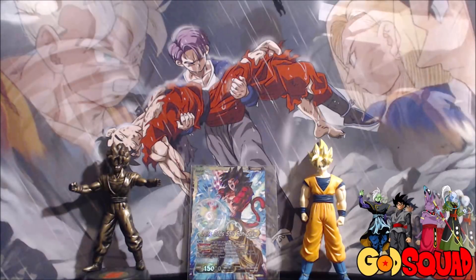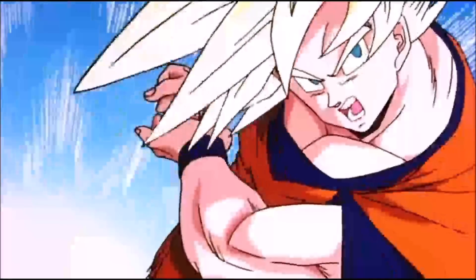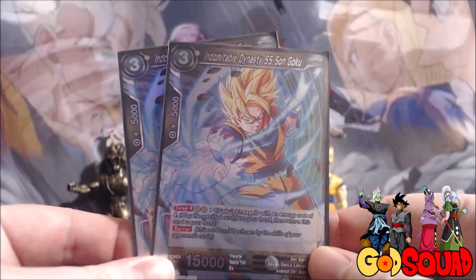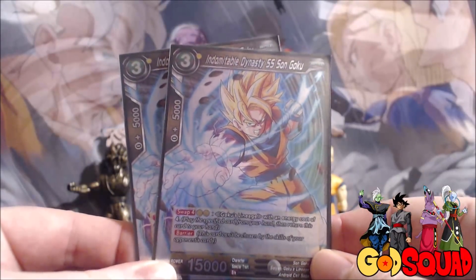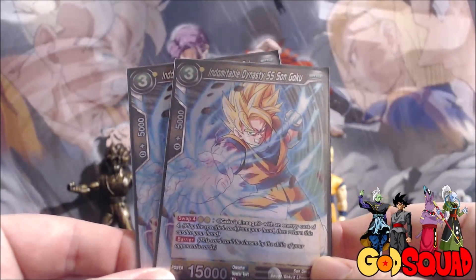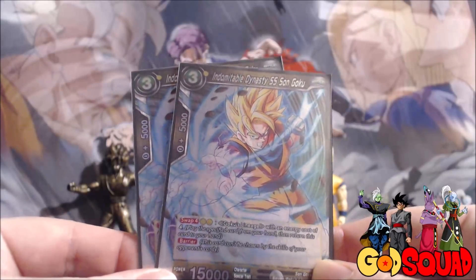We also play two Indomitable Dynasty Super Saiyan Son Goku. The reason I like to play four of one level and two of another is because it gives you extra options. If they don't have anything to KO, putting out the Gohan is just a vanilla 15,000, whereas at least if you put out the Goku and they have nothing to kill, he's got Barrier so he's protected. He also has Swap 4.